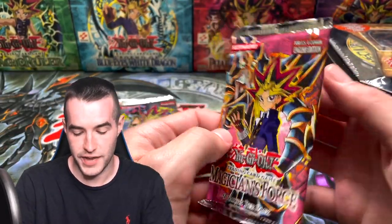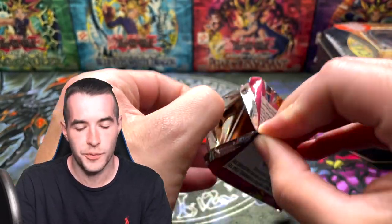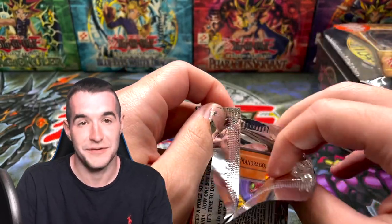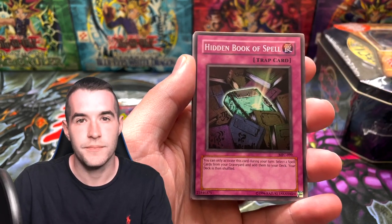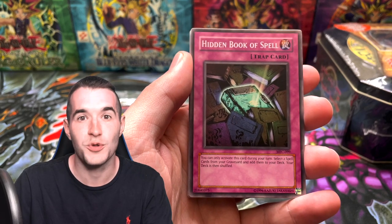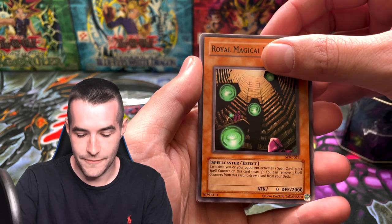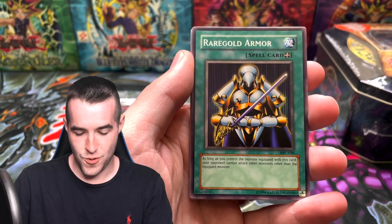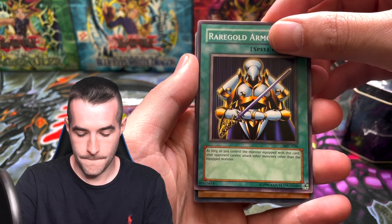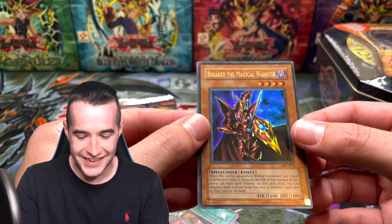Second to last — Magician's Force pack. Always fun to open a Magician's Force, you just don't get to see it very often. Well, always fun unless you open a first edition box and pull nothing like I did — check that video out. Still fun, but hurt a lot. We've got a Magical Plant Mandragola. You know what would be awesome? Dark Paladin — because we've got the alternate art. That would be crazy. Hidden Book of Spell, Royal Magical Library, Rare Gold Armor.